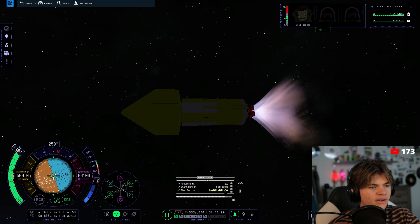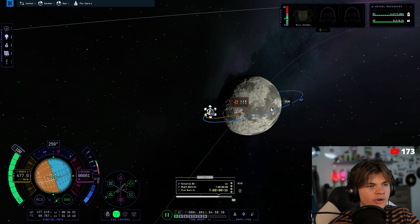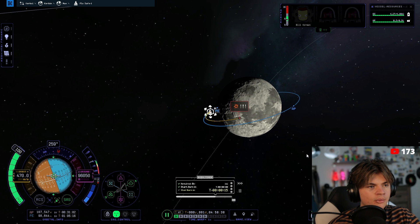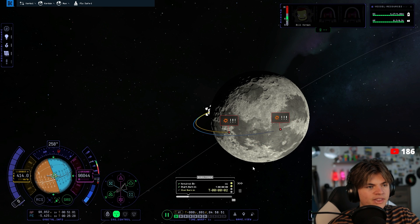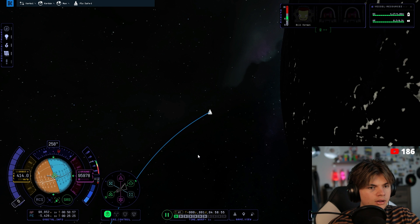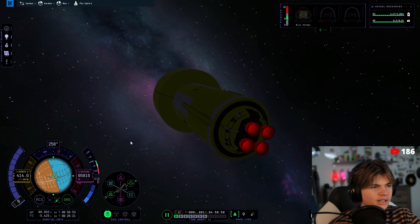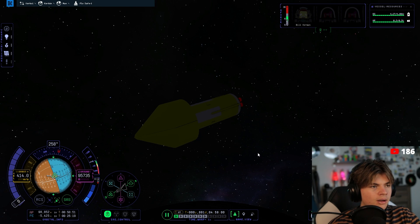We've got to burn for 25 seconds. I might cut it a little early so it stops somewhere around here so when we slow down we still land in one of the seas. We still have a lot of fuel actually — too bad we didn't put landing legs on this stage or we could have landed with it. Let's do a save.